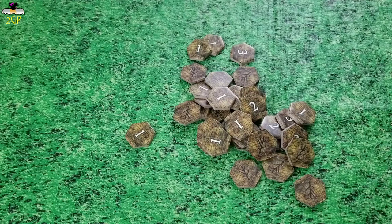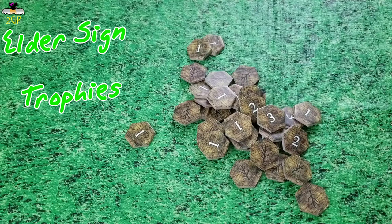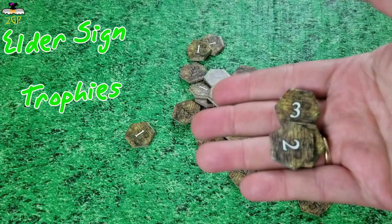The last thing I would like to mention before we jump into turn-by-turn, phase-by-phase of this game, is the Elder Sign tokens. These are trophies — they range from one to two to three points. There will be occasions during the game where you will have to go into the bag and blindly choose one, which you're not going to show the other players. This becomes a point, or two, or more, that isn't going to score until the end of the game — sort of secret points, so to speak.